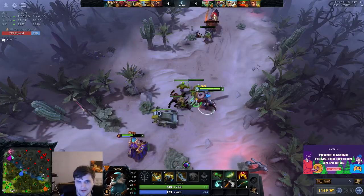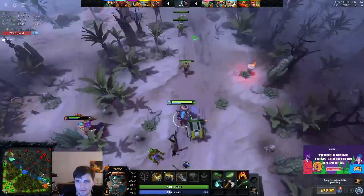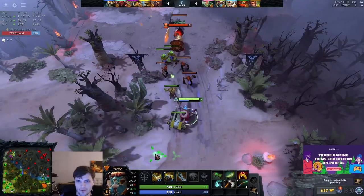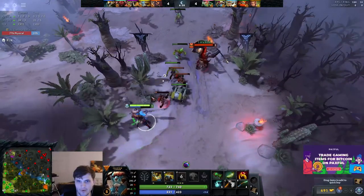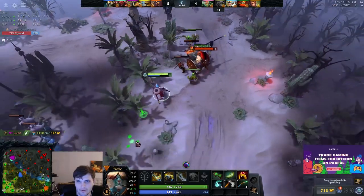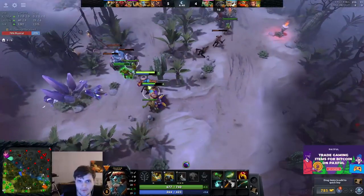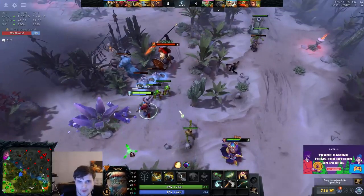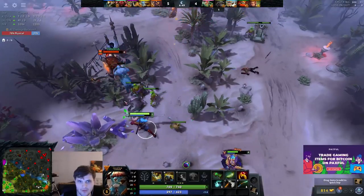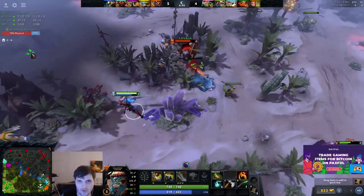Pushing the wave is more so to deter heroes like Skywrath Mage — it draws attention away from you by forcing them to deal with creeps. One situation where you can push the wave and not feel bad. We're going to save up for the Ring of Health. They're not really harassing me, but I'd normally want a Hood against Mars plus Sky — a lot of magic burst damage. We can Doppel out of the arena — that's why we match up against him well later.